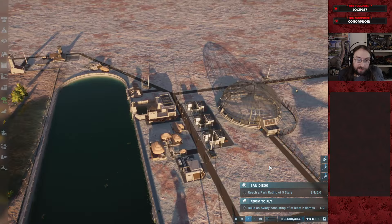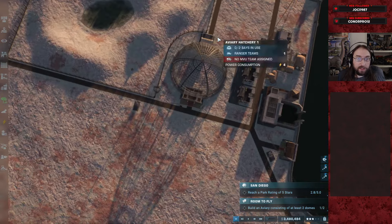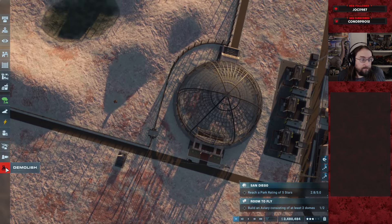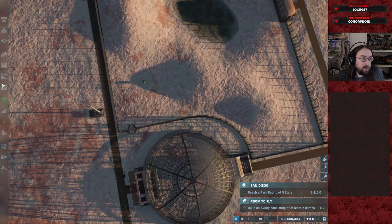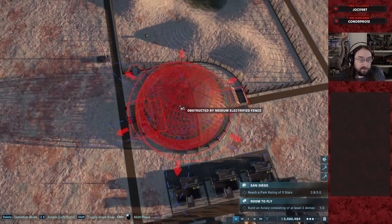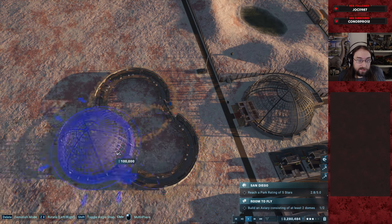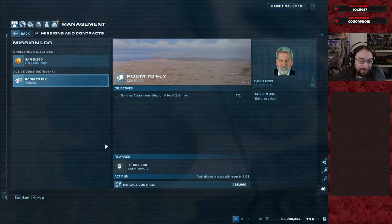50-75, 11 genetics. Oh shoot — 'build an aviary of at least two domes' — I didn't even look at the contract. I totally missed that. Oh f***. Can I just... do this? Is this even worth the money? I've already clicked them down.